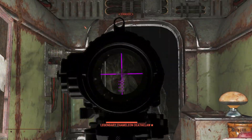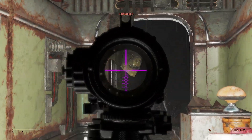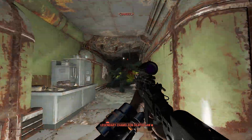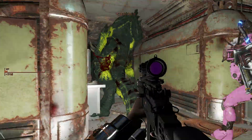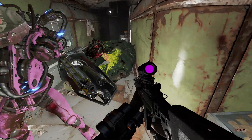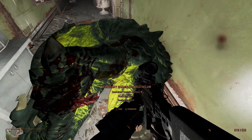You press the red button and lo and behold, the door opens — and what's that? It's a giant deathclaw. It's gotta die. It's a legendary, and it appears to be a chameleon variant. My robot helped me kill it, but once it's dead, you can pick up its loot if you want.